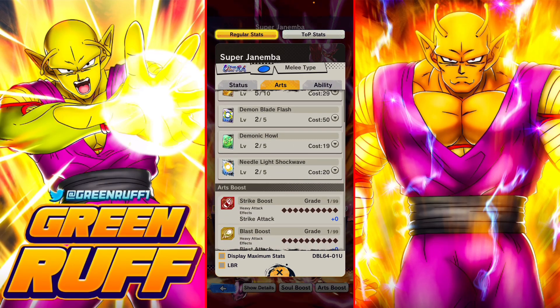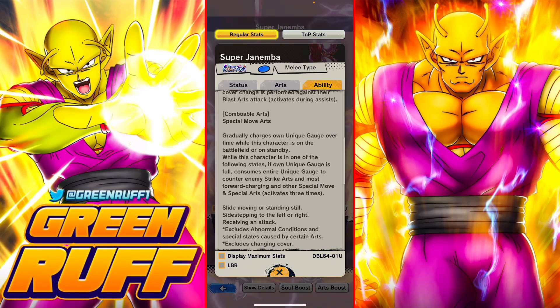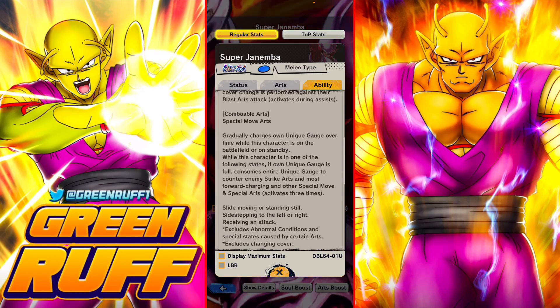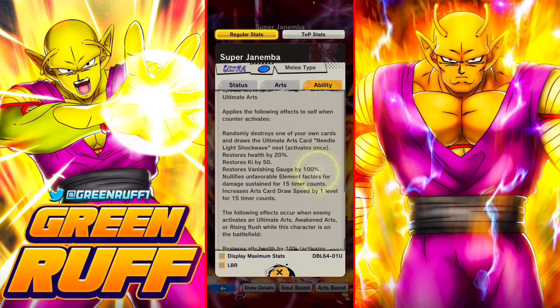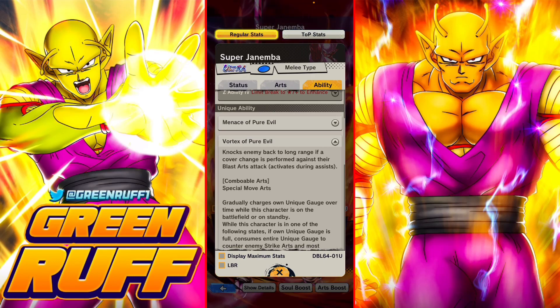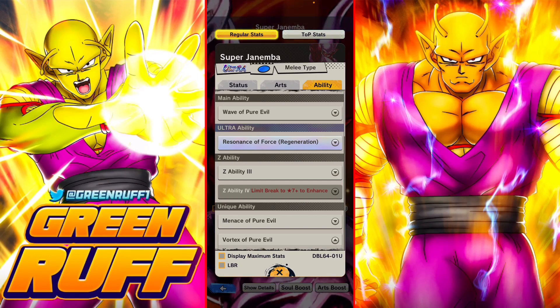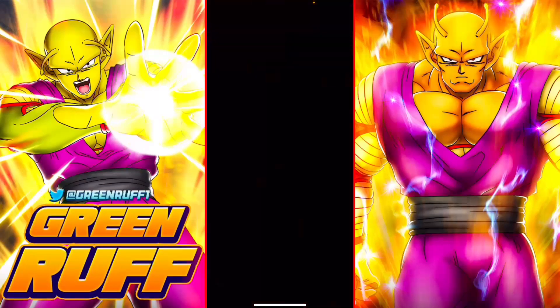He's able to get two ultimate cards and the best thing about him is he reduces his sub count by 10 when you rise and rush them. With Orange Piccolo and Kid Boo you have rise and rush protection — you can sack off one of those two to tank the rush instead of Janemba, because Janemba does not have rise and rush protection or revival or endurance. He can reduce his ally's sub count so they can take that rise and rush damage, which is gonna be interesting to see.